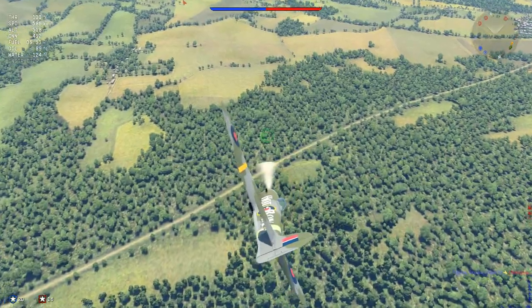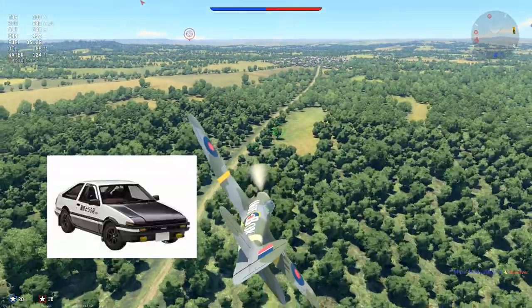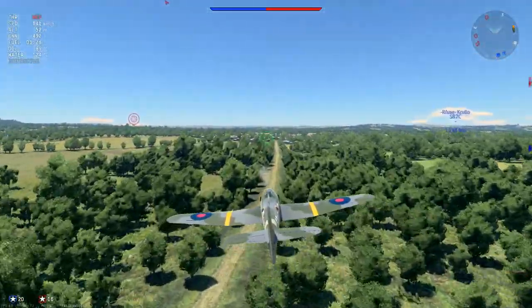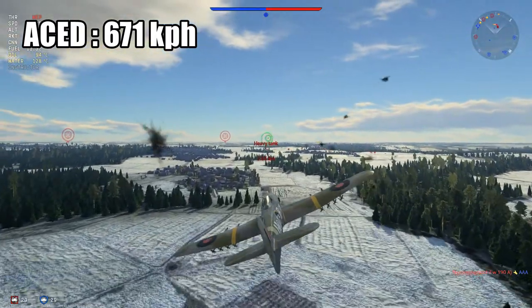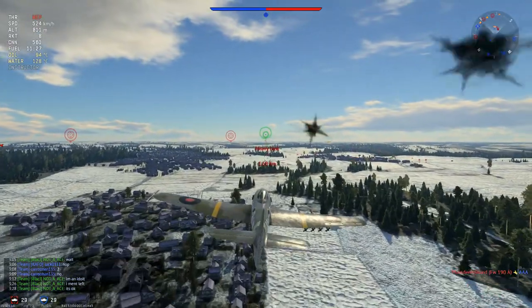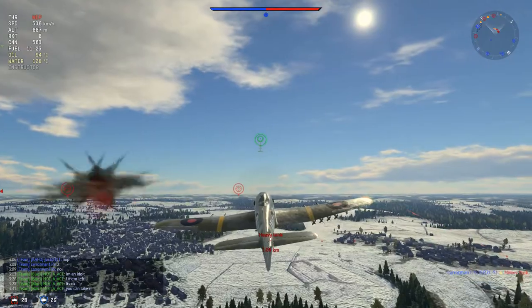The Typhoon Mark 1B is a tier 3, battle rating 4.3 British aircraft armed with guns. It is a very fast aircraft for its tier, reaching a speed of 671 kmph, or 417 mph for you imperialists. So almost no one can catch you if you manage to do it right.